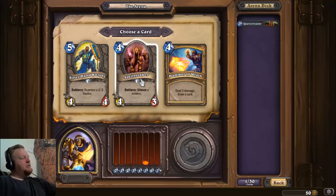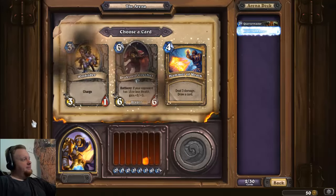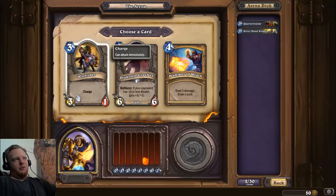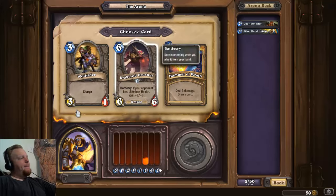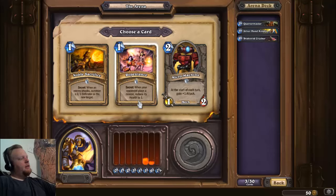You also have to be careful of your mana curve. The first three turns are ridiculously important in Arena, so you want to make sure you have plenty of two and three drops to establish and maintain board control. You can lose a game because you missed a two and three drop and just can't come back. As much as I want a silence, Hammer of Wrath is not great. This guy gives you two bodies for five mana and that's actually really good, so I'll take the Silver Hand Knight.